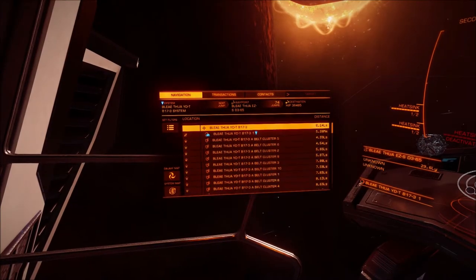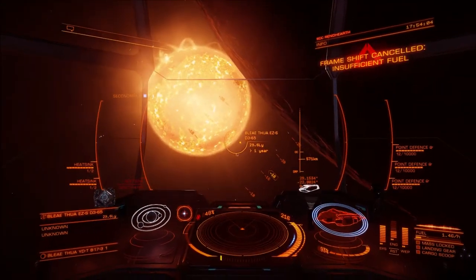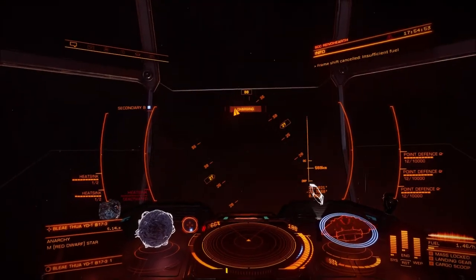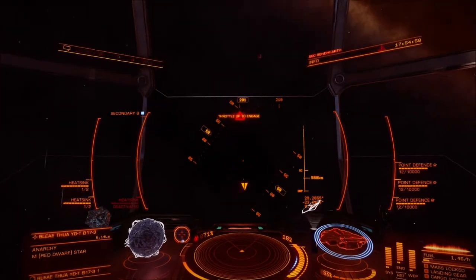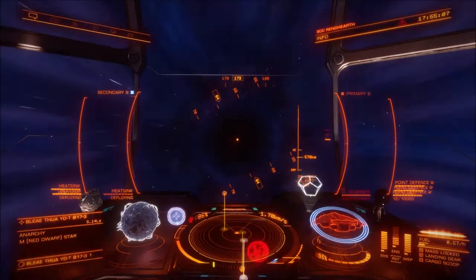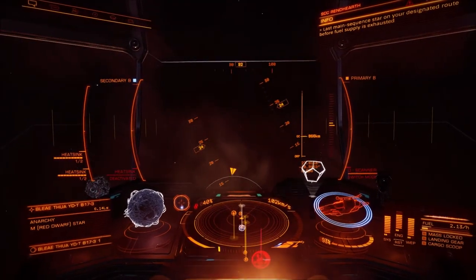What's up everybody, welcome! My name is NT Major and today we are starting our 2000 light-year journey back. We first have to load up at the Sun. Today we're starting our 2000 light-year jump to the bubble and it's going to be a pretty long jumping sequence — about 75 to 78 jumps somewhere in between.